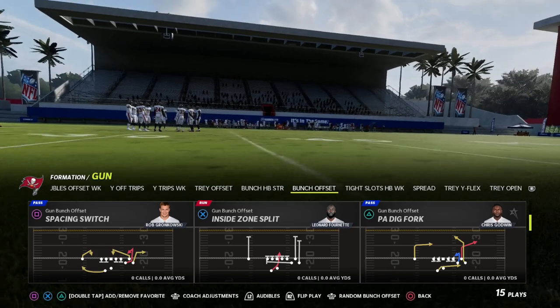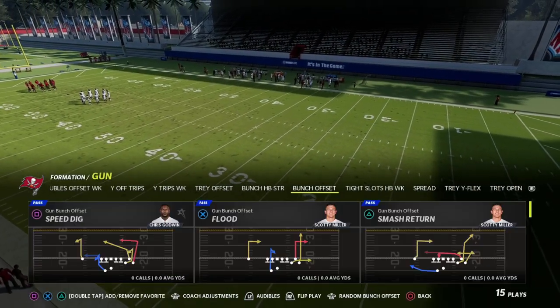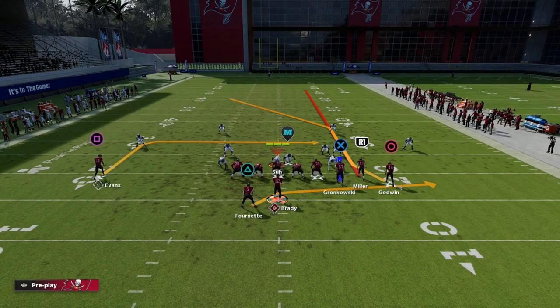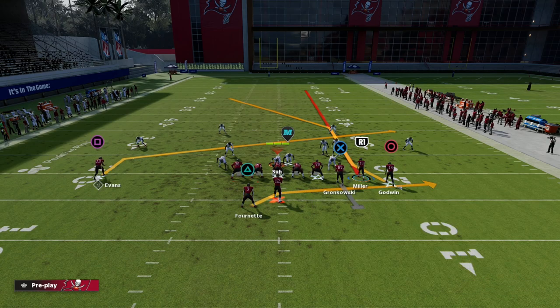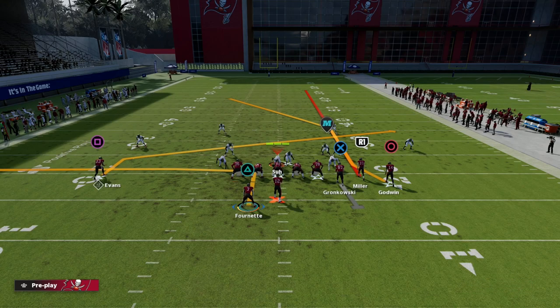What we want to do here is put our best route runner - whoever has an ability to get over the top - at the outside receiver spot. All we're going to do with this concept is streak our slot receiver, block our tight end, and slant the outside receiver on the left. From there, I like to put the running back on an out route - they may think you're in flood from this concept.